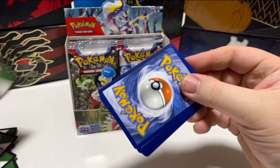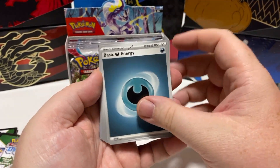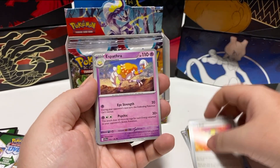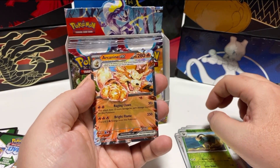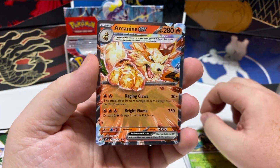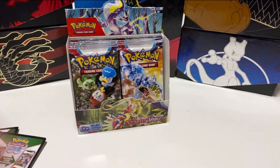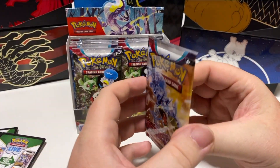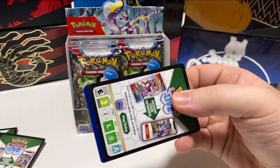Energy Retrieval, Lechonk, Slowpoke, Wattrell, Ultra Ball, Espathra, Arvin, Miriam again, Go Goat, and Arcanine EX. That's pretty awesome — I do like that a whole bunch. And that is probably our dream card, so I'm very happy now. Got what I wanted and we've still got multiple packs left.